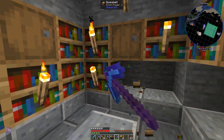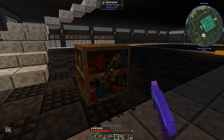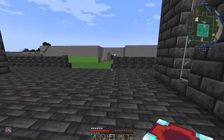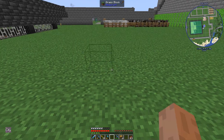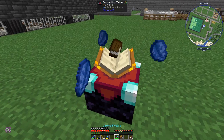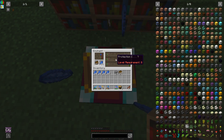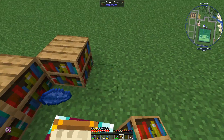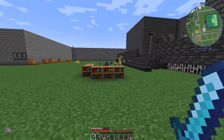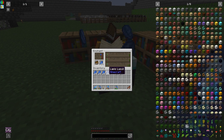I spent a bit of time in a creative world and tested it out with an enchanting table and bookcases. What I did in the test world is I put down the enchanting table and went through everything over and over again and nothing happened. Then I put down bookcases one at a time - did it again, second one, did it again, third one. About 50 attempts each with no fortune. By the sixth bookcase I started finding Fortune, though I only found it once.